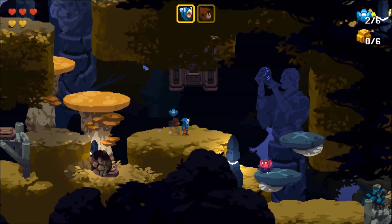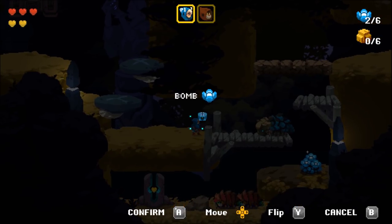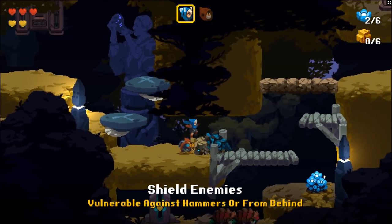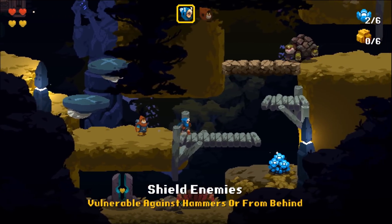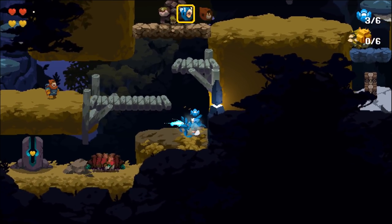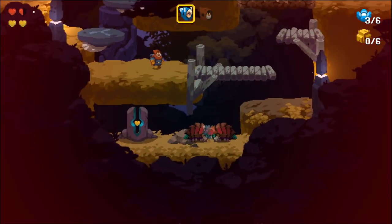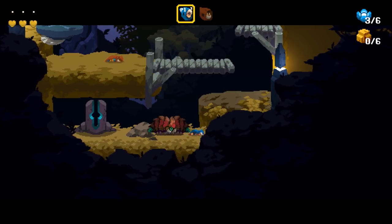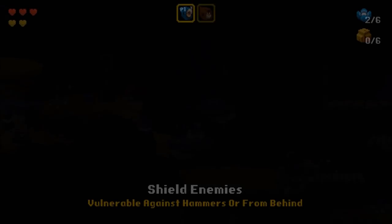For Bart, which is the other character, everything that's yellow corresponds to him. Like on the top of the corner it says two out of six, zero out of six — that's because I have only two materials for blue Clue and zero for Grandpa. So if I want to create something with Grandpa, he can actually create like a turret, but right now I can't do it because I'm missing some of the elements. We die here, but luckily we can replay from checkpoint. Loading time is pretty fast, so we're back here again.